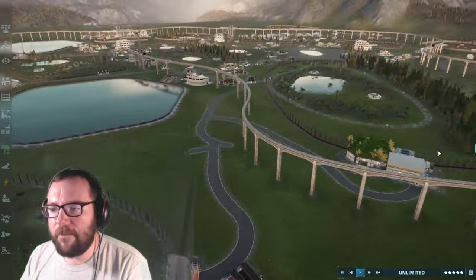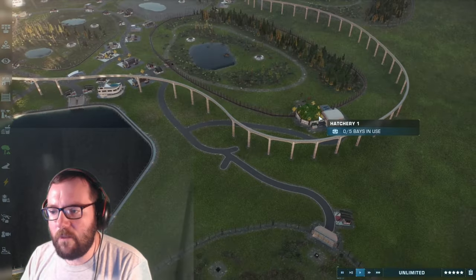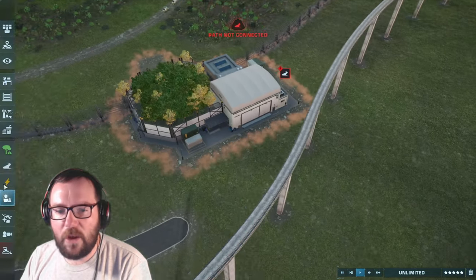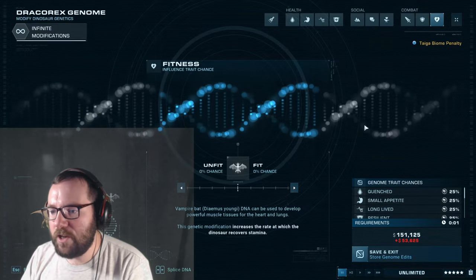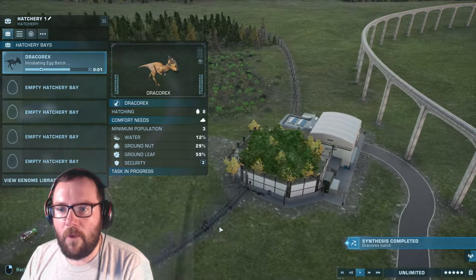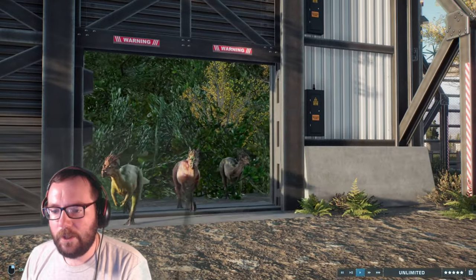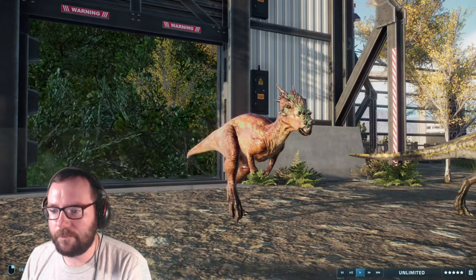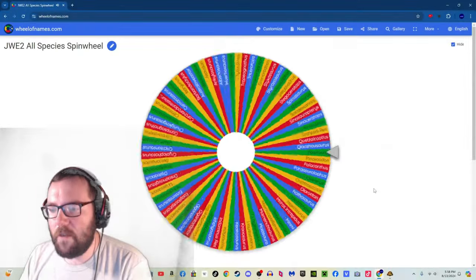Creature number five is Draco Rex! We could throw them in the Jurassic tour enclosure with the Alamosaurs, since we don't have any small herbivore pachycephalosaurids. We'll get all eight Draco Rexes — they should be relatively quick. Now we've got some small herbivores living in there. That's creature number five done — let's move on to creature number six.